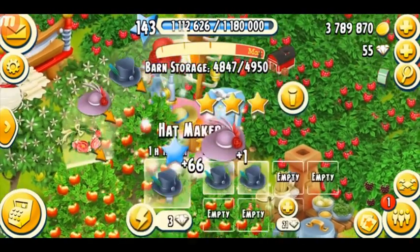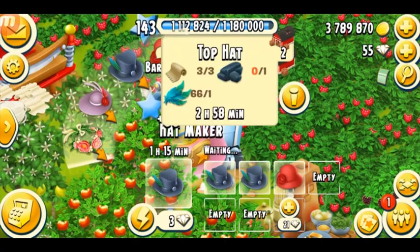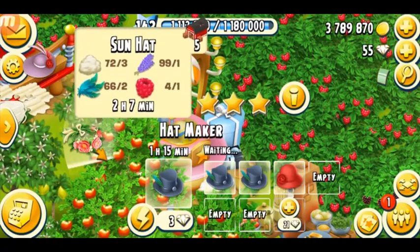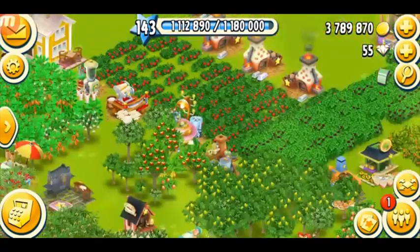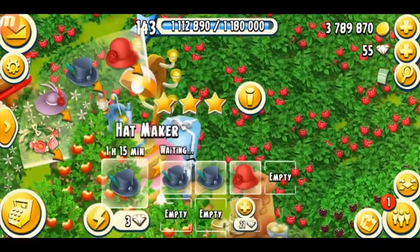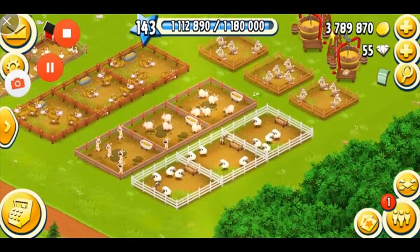Wool also gets used in your hat maker — the cloche hat takes six wools and the sun hat takes three. The cloche hat can be found in the newspaper easily, but other items are harder to make, so make sure you have a good amount of wool too.